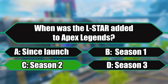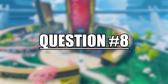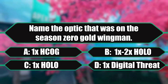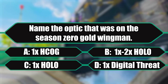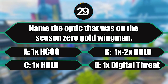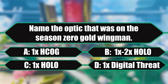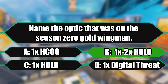Question number eight: name the optic that was on the Season Zero gold Wingman. Is it A) the 1x HCOG, B) the 1-2x Hollow, C) the 1x Hollow, or D) the Digital Threat? The 1-2x Hollow — is it the 1-2x Hollow? And it is the 1-2x Hollow.